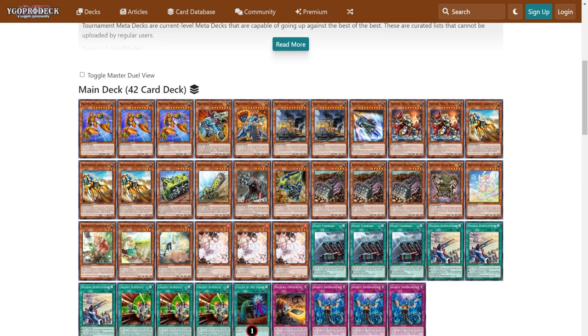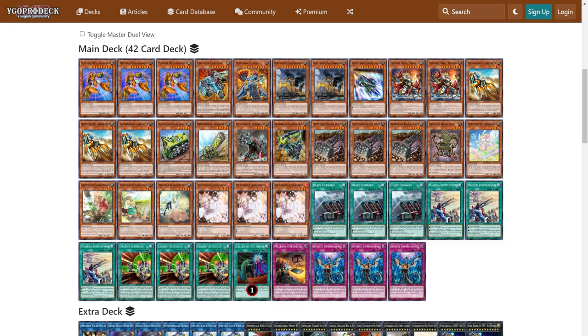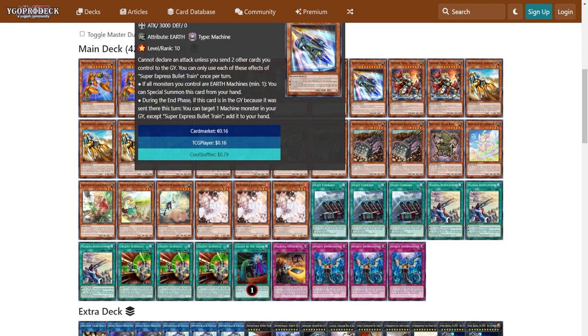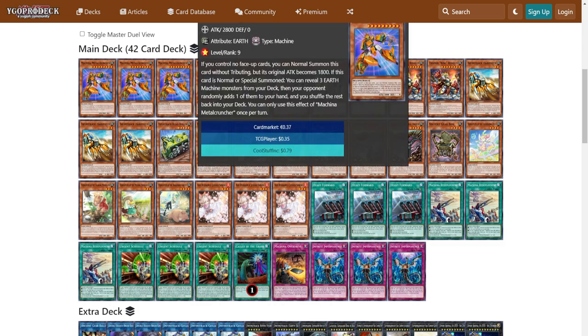I really wish this deck would be better if there was a level five Infinitrack that also had the ability to level increase like Harvester or Anchor Drill does — if there was a level five that could bring out another body and increase levels, that would be perfect. I don't know why that hasn't been a thing yet, but that would be the perfect support. Then you wouldn't need to play Derokrine or Bullet Train as much. The reason we have a 2-1 ratio here instead of the usual 1-1 is because of Metal Cruncher.